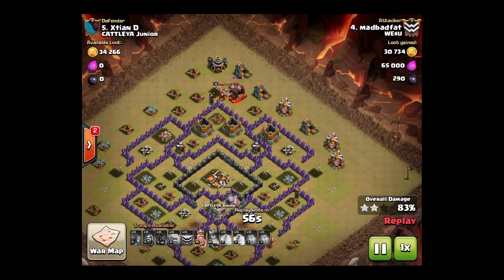King takes out the queen right there. Town Hall is gone. He's just finishing up — there's not much left. He rages the king as you can see. The king is just going to come to the top right and work its way down. Wizards hitting that wall, golem stuck on the wall there.